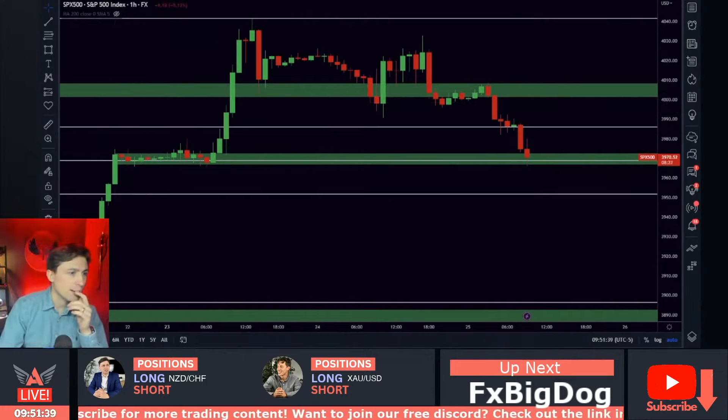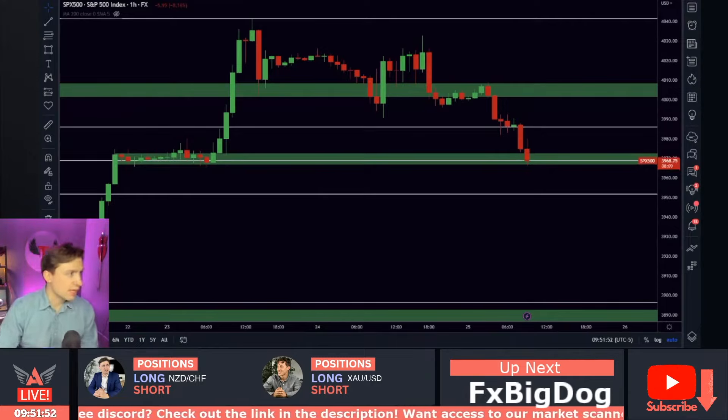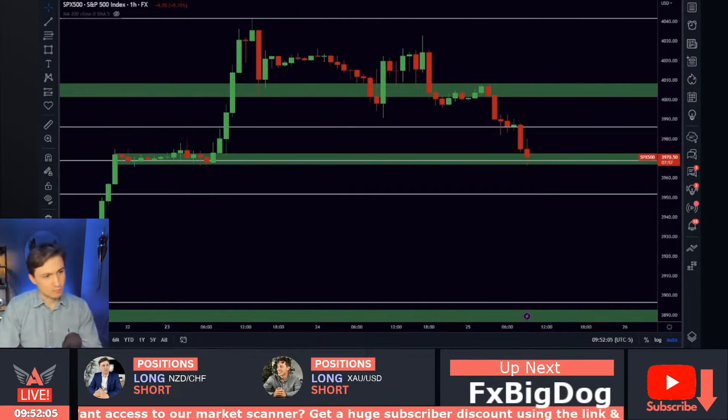I'm gonna go ahead and get long S&P 500, picking it up again here this morning. Give me one second to load up my platform. For those of you who aren't familiar, I trade on Webull because I can't trade CFDs as a US client. On a regulated forex broker I can't trade SPX 500, I can't trade US 30, so instead I just trade it on the stock market.